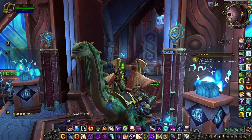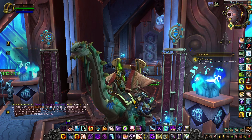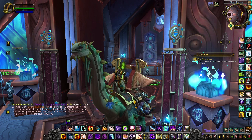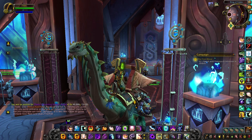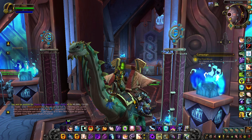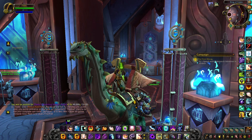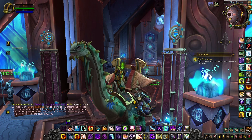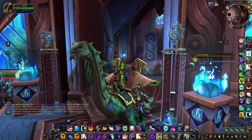That wraps up this week's gold-making guide. Keep in mind things will shift — some methods are great this week but may not be as strong next week. On high-pop realms some items are less profitable; on low-pop realms crafting legendaries requires more investment. Always check your market. I'll be back soon with a video on the best-selling legendaries, unclaimed Black Market openings, and more. See you then — enjoy the rest of your day!